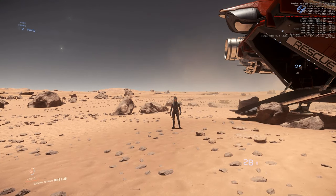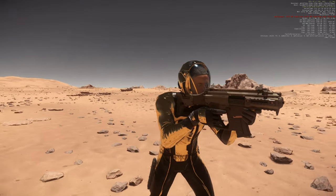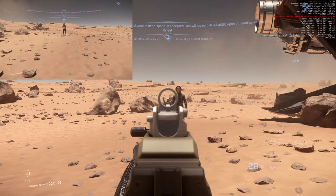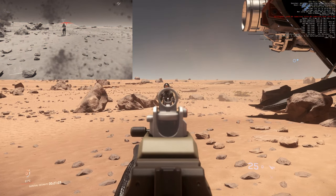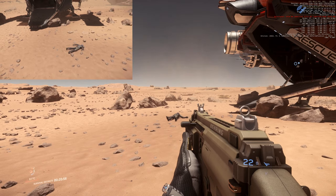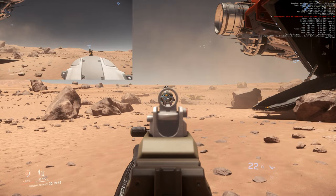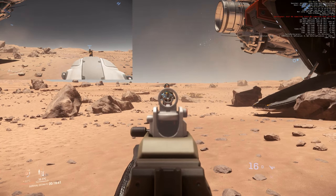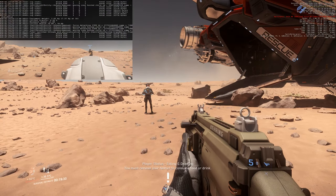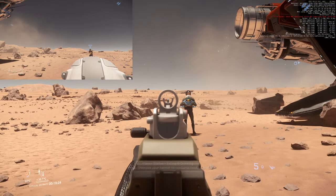We are starting with the P4 AR Assault Rifle. He is dead. And now we are using the Pico Armour — let's see if this protects him. Yes it does! This is crazy. He is still at 70 health. Pico Armour works. This is crazy.